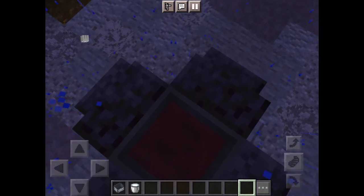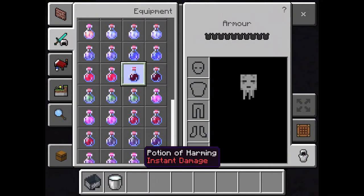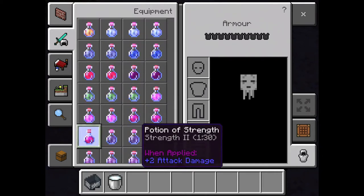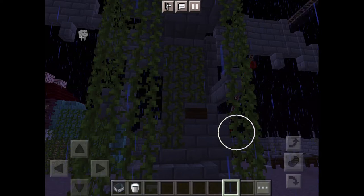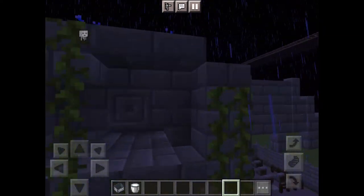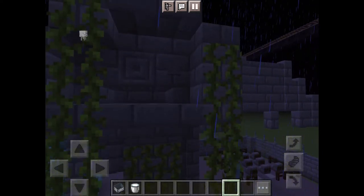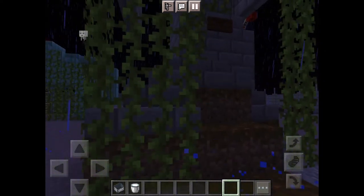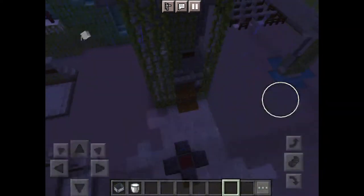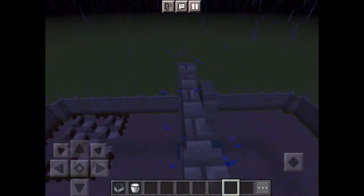The cauldron is just blackstone stairs with a cauldron in the middle with, I think, a strength potion — well, it was either strength or harming. Bone of the father. Then we have the angel of death statue. It's got eyes, buttons, and a mouth — it looks quite good.